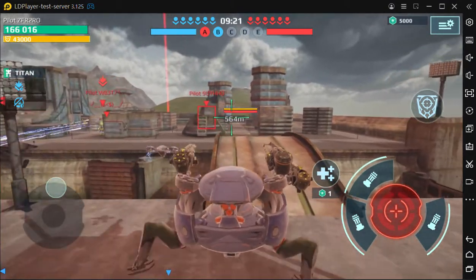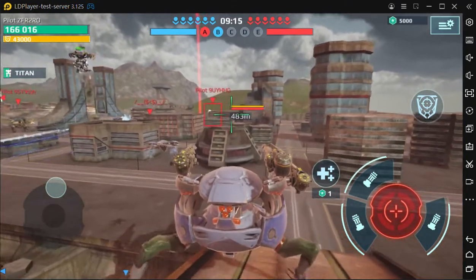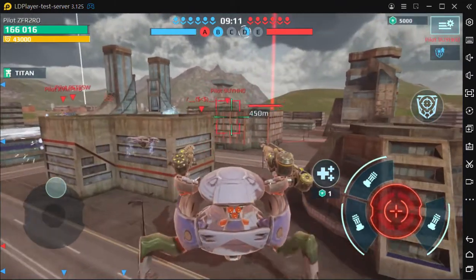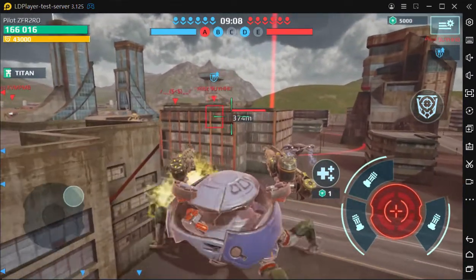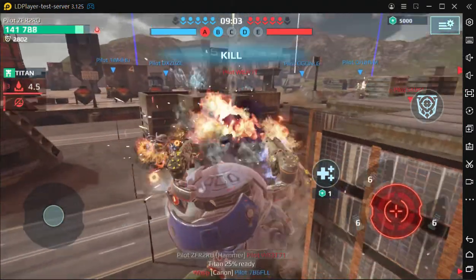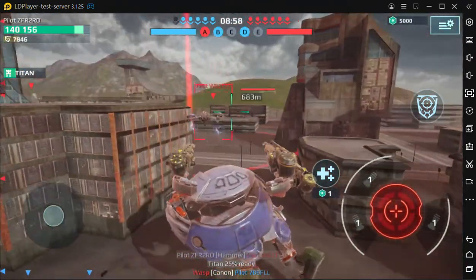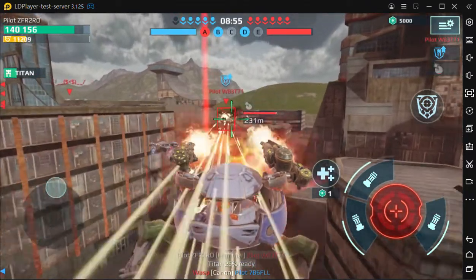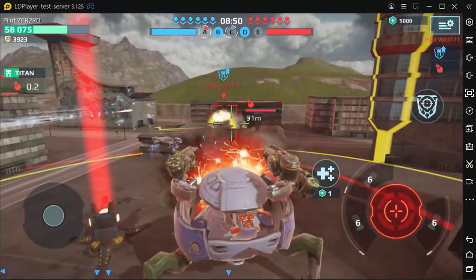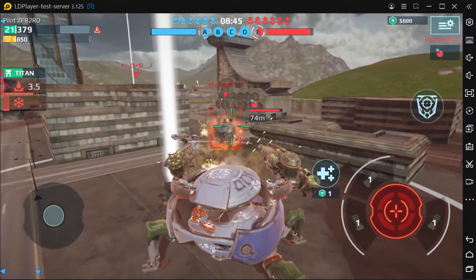The new weapons are the Cudgel, Mace, and Hammer. The projectiles have a blast effect on the enemy for each hit, so that's more powerful — each shot has an exploding effect, unlike the Scorcher and Incinerator type weapons.